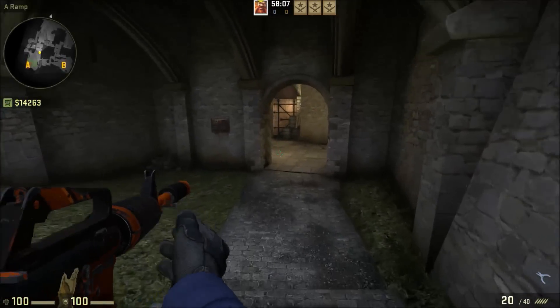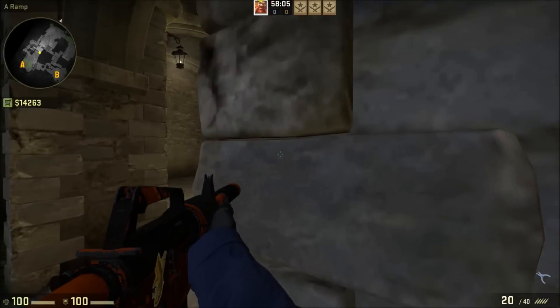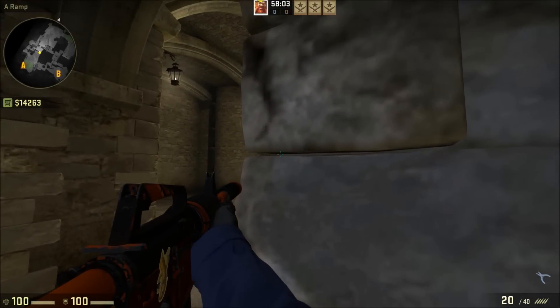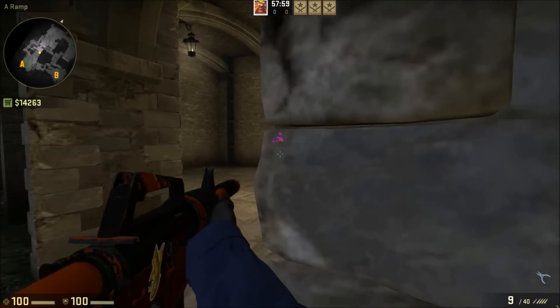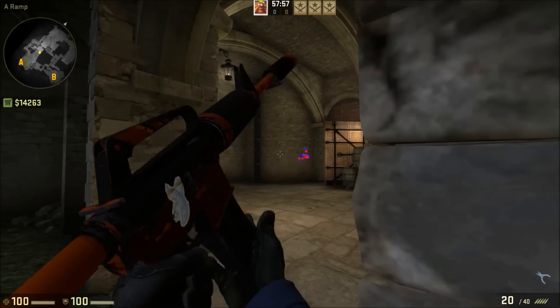It happens on any wall, and I'll show you again. If you come up to this wall and you want to shoot anybody coming through the gate, you can see the wall ends right here. You can see that little piece, and you can shoot anybody trying to run out into mid.